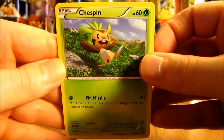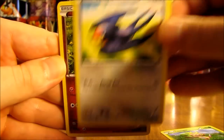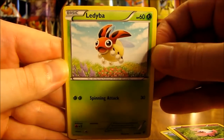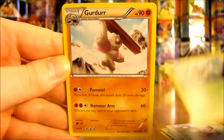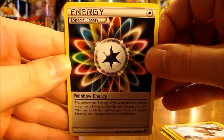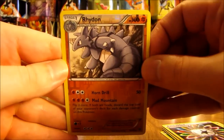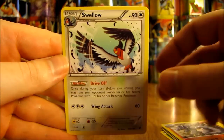Now on to the last pack in this Mega Metagross collection box. Pack starts off with Chespin, followed by Togepi, Spritzee, Ledyba, Lillipup, Ledian, Giratina, Rainbow Energy. Reverse Holo of a Rhydon — that's another Rare Reverse Holo. And the final rare is a Swellow, non-holo rare.